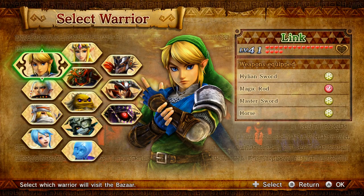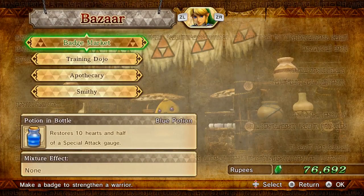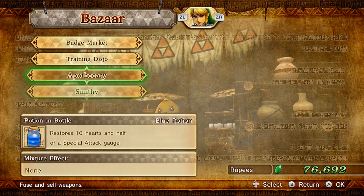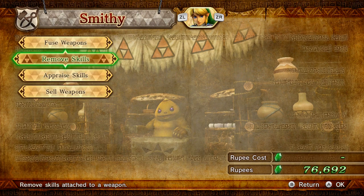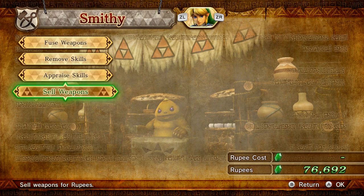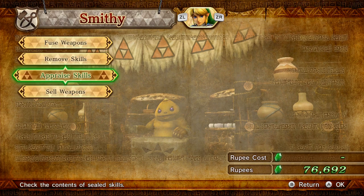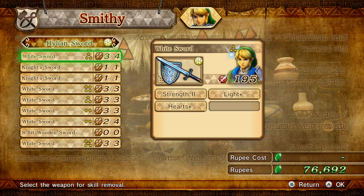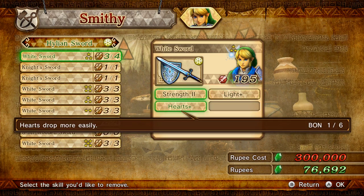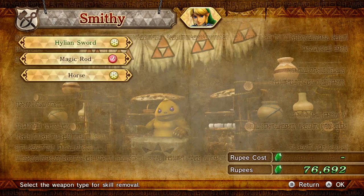Before we end it, there are some more features I want to show off that are newer. I know at the beginning of one of these episodes I showed it off when the updates happened, but I didn't really show off what they do. So first things - you can now remove skills and appraise skills. You could already sell weapons. Removing skills actually lets you remove anyone's skill from an item. Look at that rupee cost - it's not something I'll do during this playthrough, but it's an interesting and cool thing if you want to make some kind of ultimate weapon.